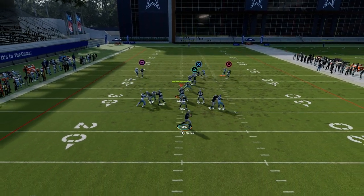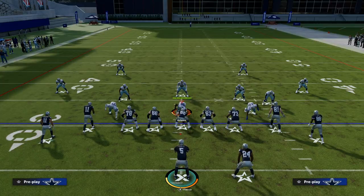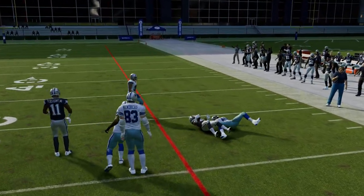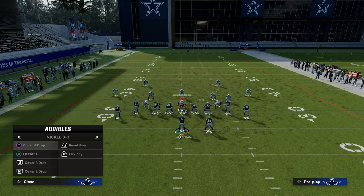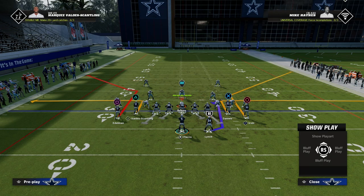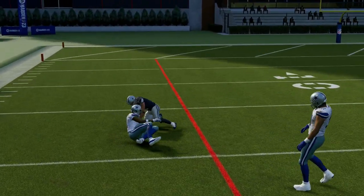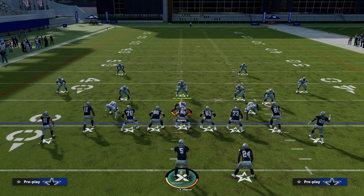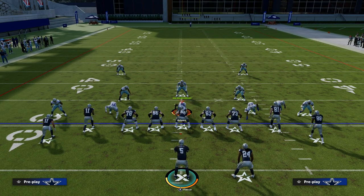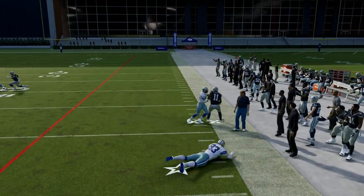You can also freeform the route all the way to the sideline. Against man coverage, you have a lot of different options. Your main priority is: can I throw this clear out streak? If they press man, you can freeform and highball up and outside — a lot of times you can get that over the top if they're not playing cover 2 man with safety help over top, which most people won't do on press. But if they do put safety help over top, that opens up the entire middle of the field. They just have to choose: guard the slant or guard the post. Slant's open — throw the slant. It's that simple, but it's so high level.